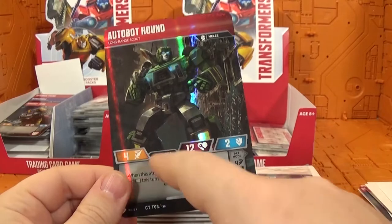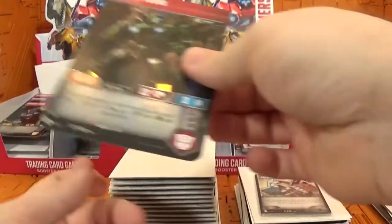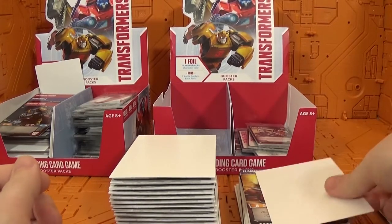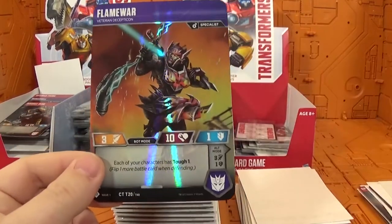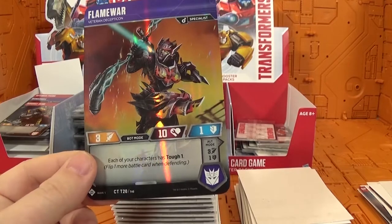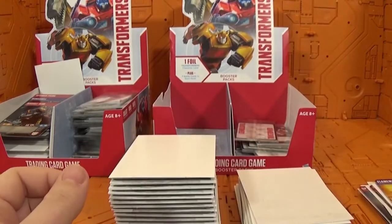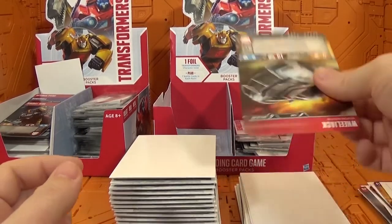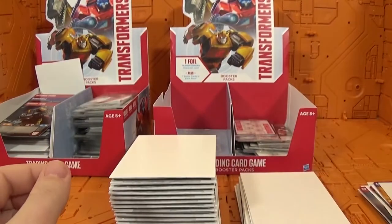Autobot Hound — I think this is my third one. He's got 12, two, four on one side and 12, one, four on the other. Next is Flame War — she's a common transformer and a specialist. Not looking good. Then Wheeljack — he's an uncommon and another one I already have. We are not doing well.